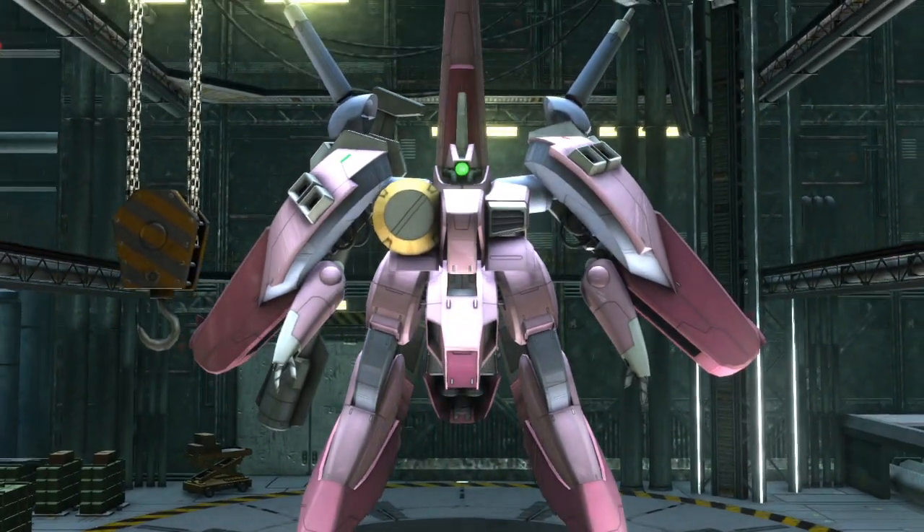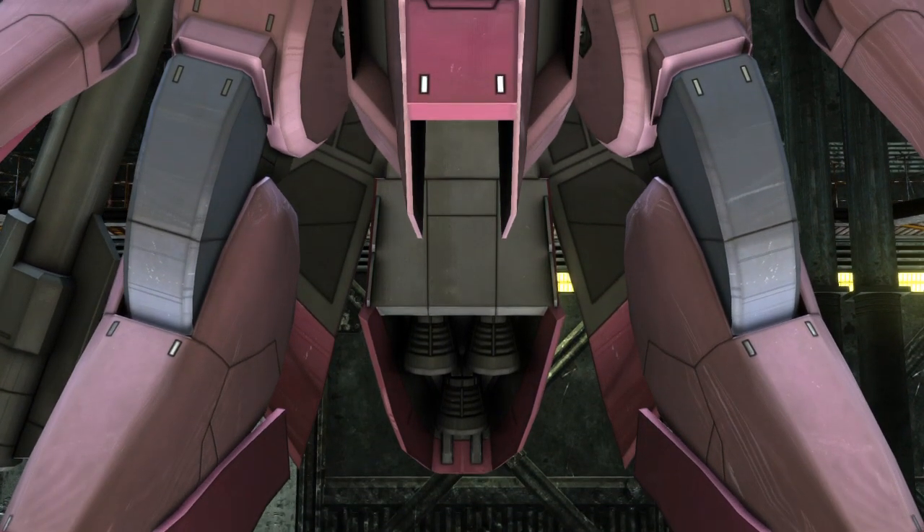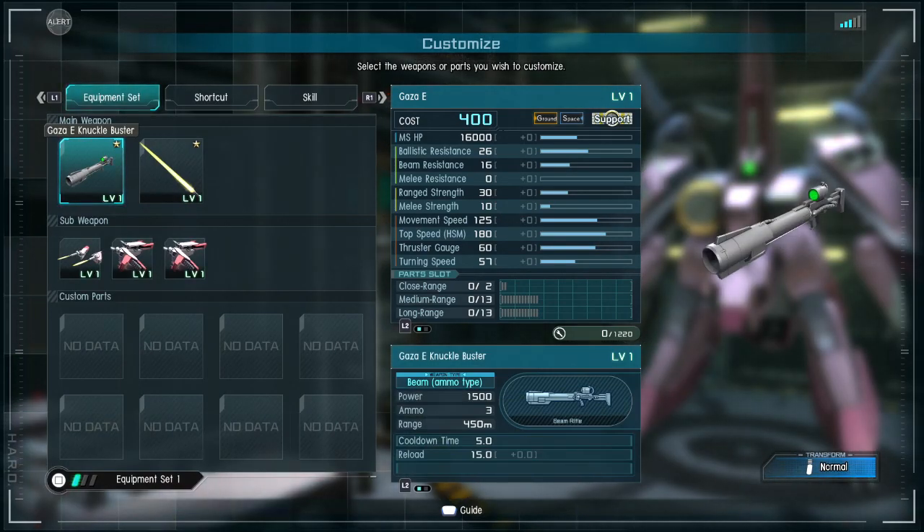What's up everybody, Roto Vian here. Going to give you a quick moveset preview of the Gaza E — it is a 400-cost support suit. Let's check it out. The main weapon here is the Gaza E's knuckle buster.